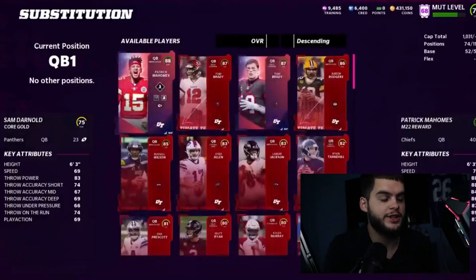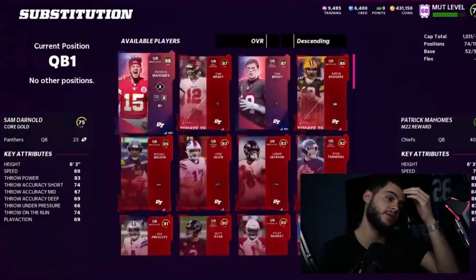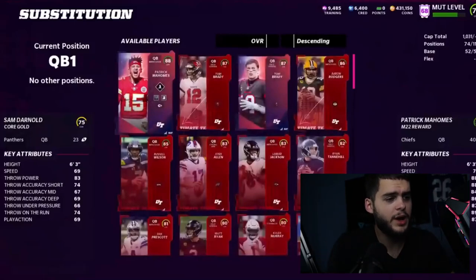Murray was borderline MVP until he got hurt and kept the running to a minimum. Same with Dak — even though he broke his ankle, they still kept Saquon as one of the top running backs, so I don't know why they sent Dak down. We also got Matt Ryan, Matt Stafford, Ryan Tannehill, and Josh Allen. Kyler might be a nice budget beast to start the year, probably only costing around 10-14K if they give him at least 80-something speed.